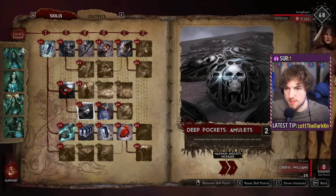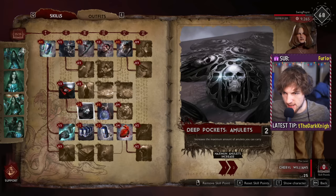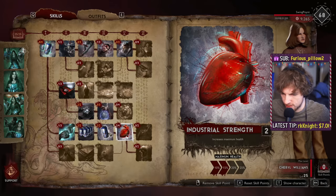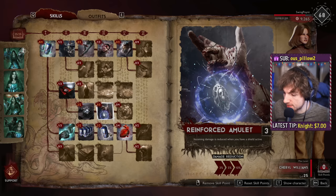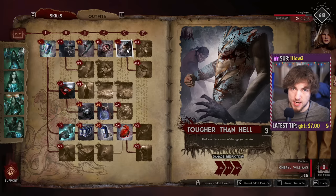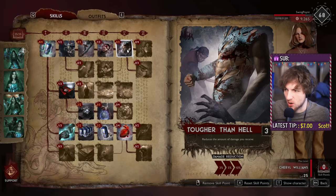One of the things I mentioned before is that your job as a support is to keep people alive but also to stay alive. The rest of the tree is all about staying alive. We're going to have some extra health here, boosting your HP from 900 to something a little over 1,000 for your base value. And then we're going to go into damage reduction — incoming damage is reduced when you have a shield active by 10% with 3 points, and then another 10% from Tougher Than Hell. So you're going to take 20% less damage, which is really significant when elite units near the end of the game can hit around 500.